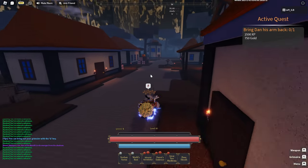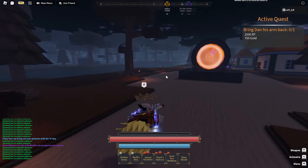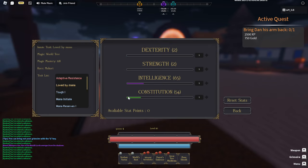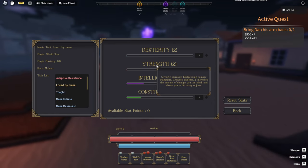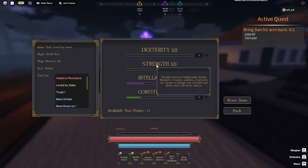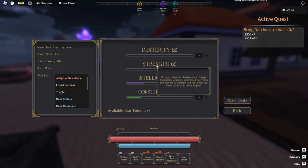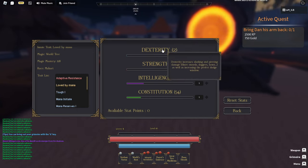Another thing we can cover is stats and what stats do. A lot of people will be confused once they get in the game with how stats work. When you go into stats under character: constitution is mainly to increase your health and mana. Intelligence is for magic damage — so if you're going a mage build, you'll go intelligence. If you're going for blunt weapons like hammers, strength would go nice with those. For dexterity, you can go with slashing and piercing weapons — so a spear or a regular sword — dexterity is your best friend.